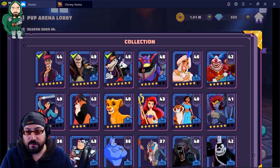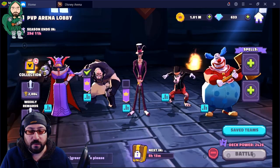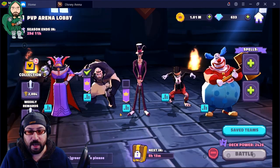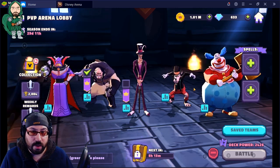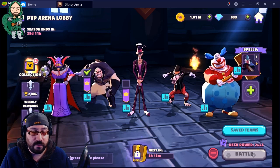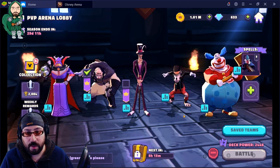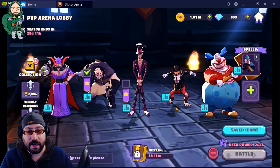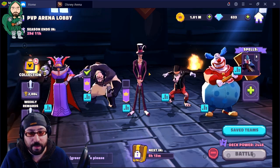Now if we have a full team here, you will see that there are five characters placed and five blank spaces. Each of these spaces also count for adjacency. So if I had a summoned minion from a spell or from an ability and I placed it right in front of Big Bad Wolf, that character would be adjacent to one, two, three, and anyone who happens to be behind them.